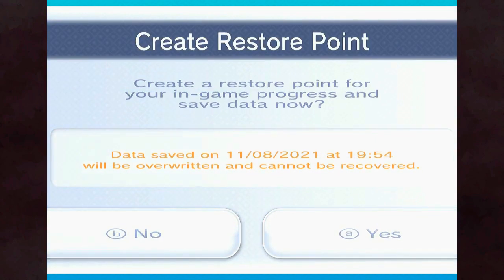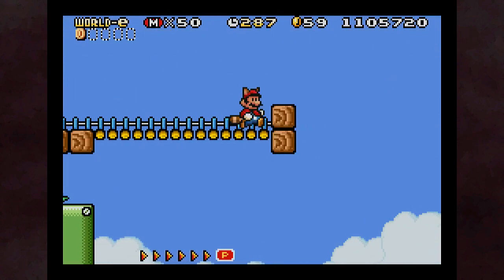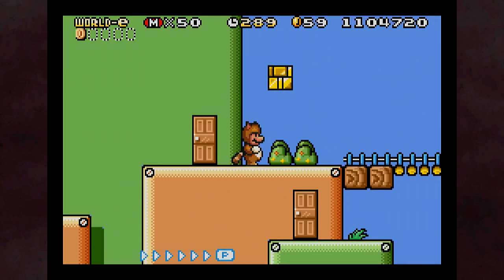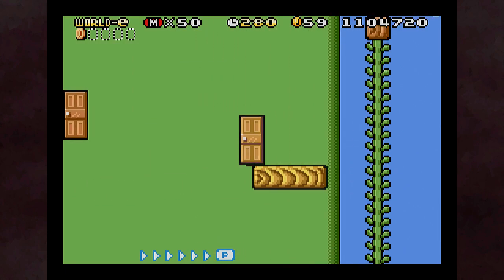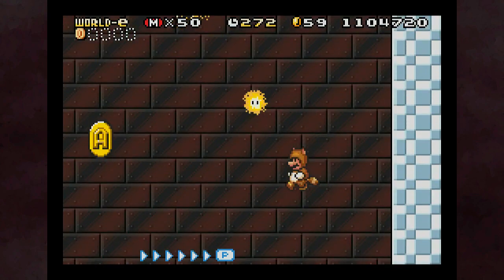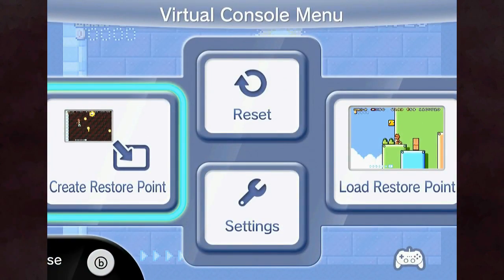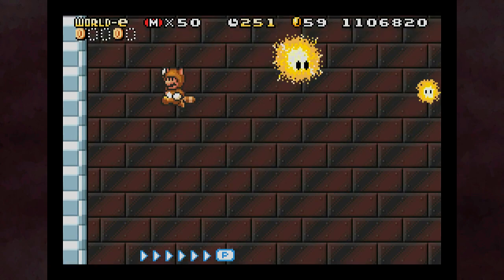Does Luigi's P-meter last a little longer? I want to test this out. If I lose the Tanooki suit, does the box respawn? Nope. So you better not lose it. So initially, it's kind of safe to go forward from here. Out of curiosity — yeah, you can kill Sparkies with your statue self.